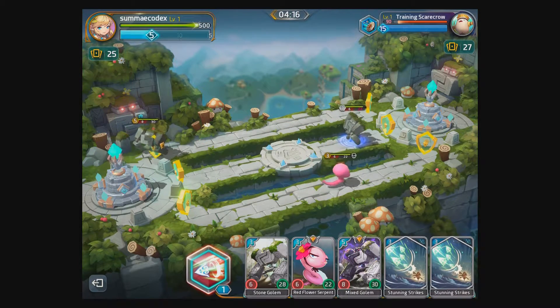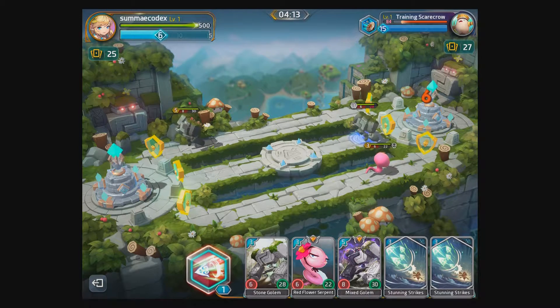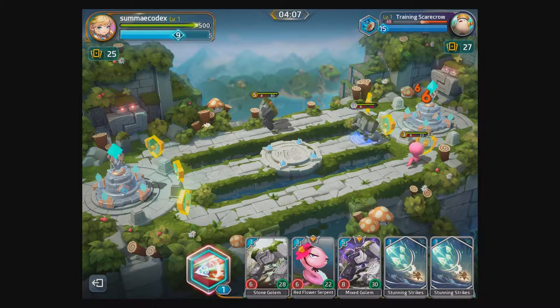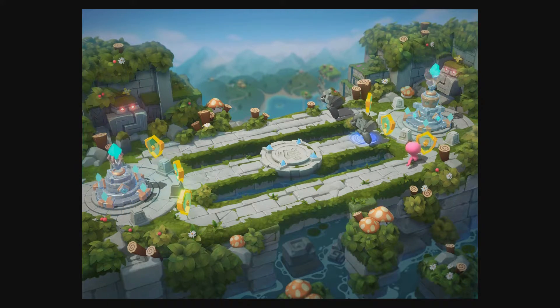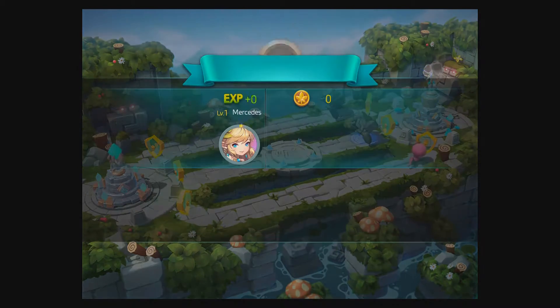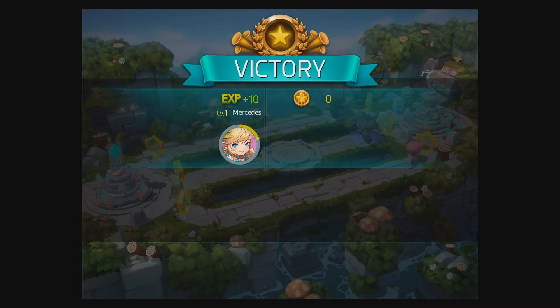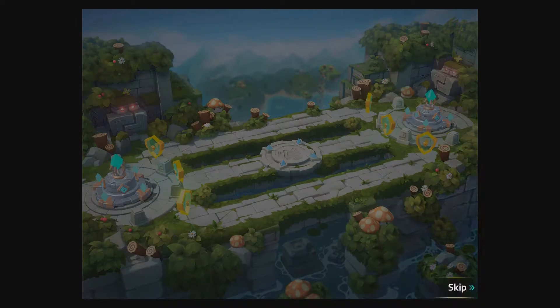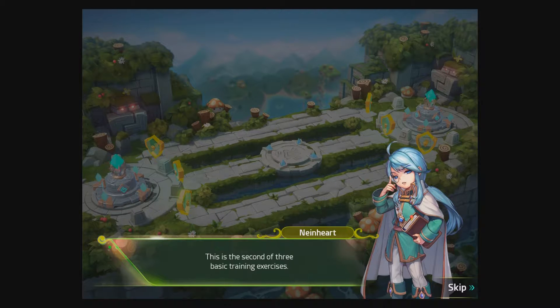Let's get some attacks going down. It's a bit hard to see, but at the top right of the screen the training scarecrow's HP is going down from 500 originally. We won because no more monsters were summoned. Victory! On to the second exercise.